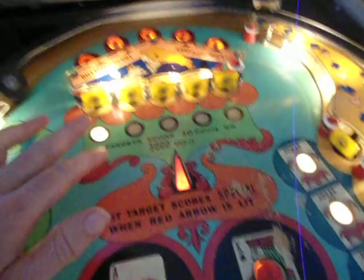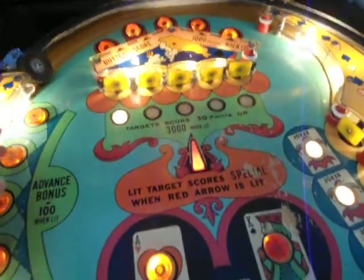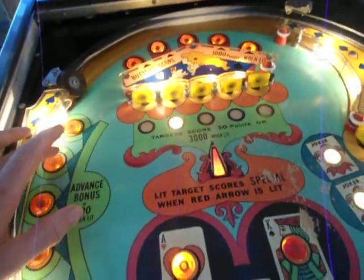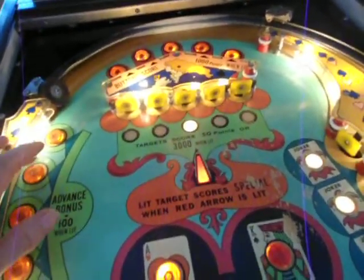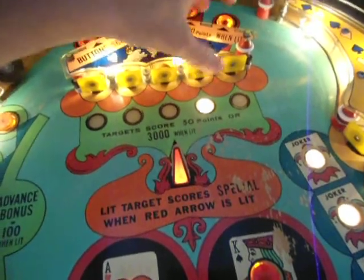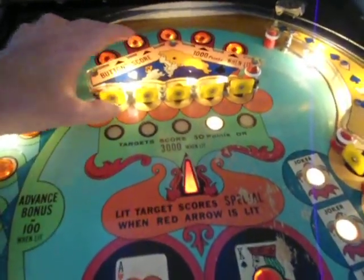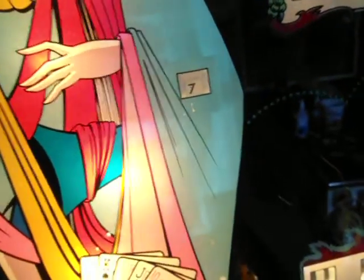Now this is interesting and fun — it's like target practice. Because these five targets, one of them is going to be good for specials. As you can see, it moves with a 100-point switch. So if you hit the one that's lit, you're seeing the special is lit here. If I hit this target, I just got a free game. But these ones are not going to give me a free game — it moves around. There's another free game. As you can see, the free games are going up.